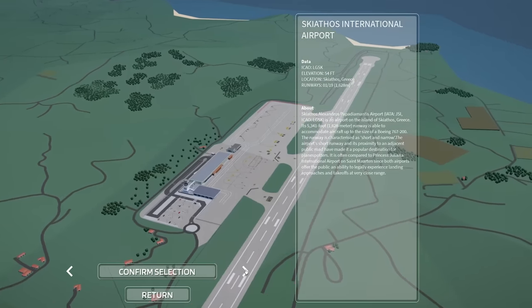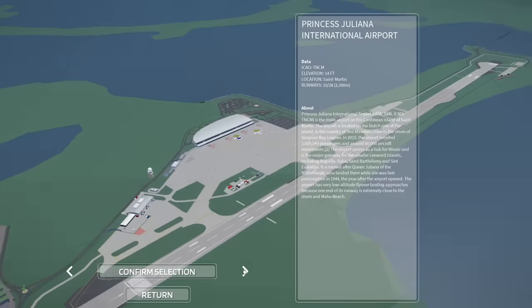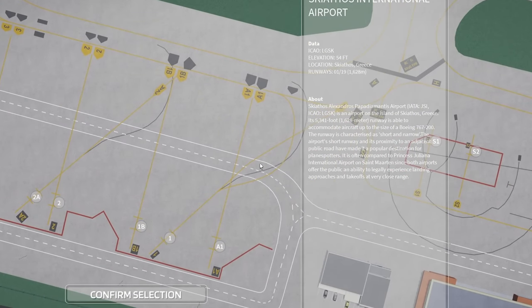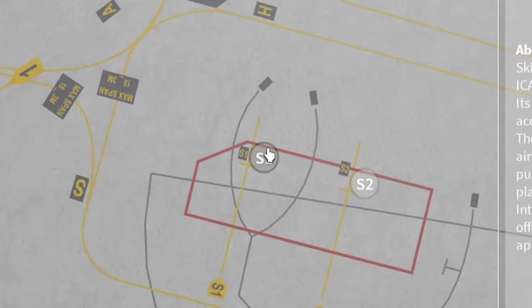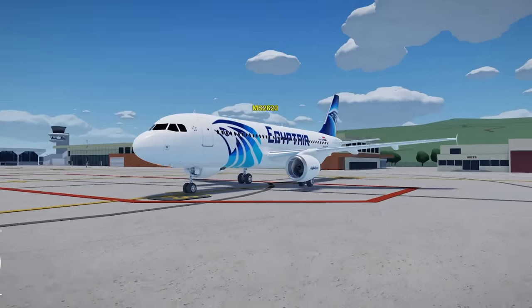We got two different airports to pick from today. The game's in alpha so they'll probably add more, but let's go to this one. Now we can pick where we want to spawn, and here we are in our plane.